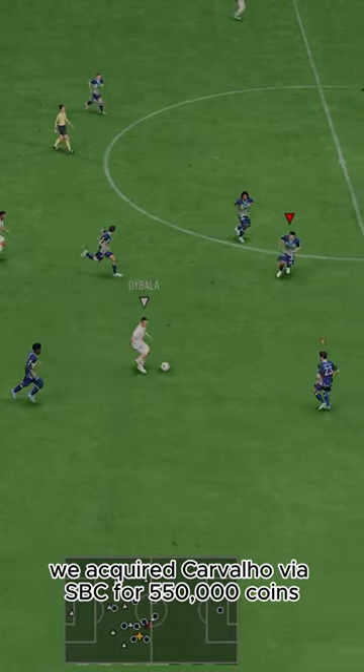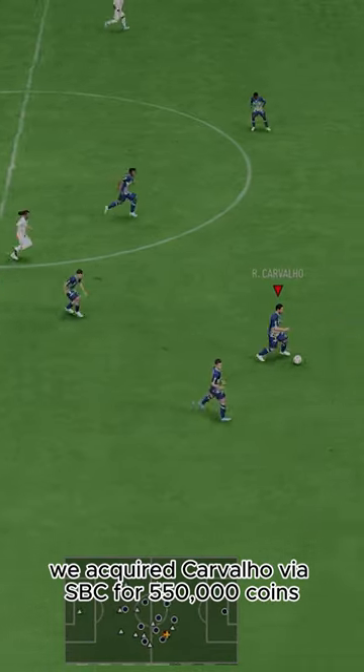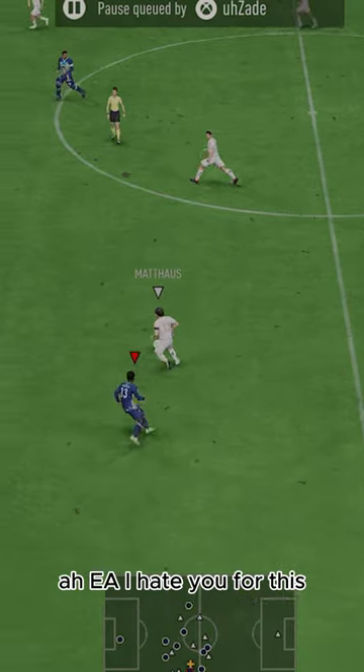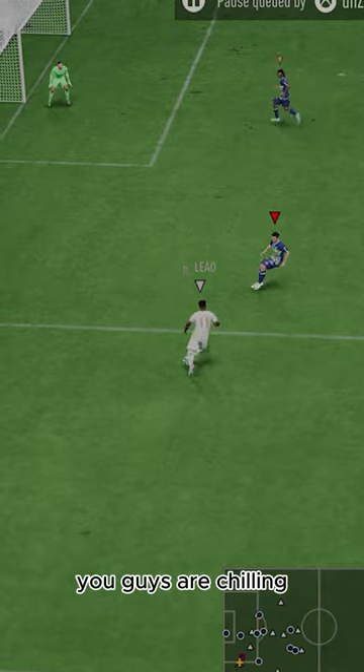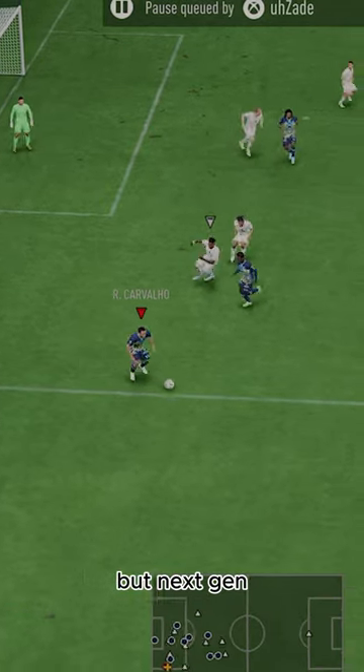We acquired Carvalho via SBC for 550,000 coins. EA, I hate you for this — no lengthy. Old gen, you guys are chillin' because lengthy doesn't exist, but next gen, this hurts.